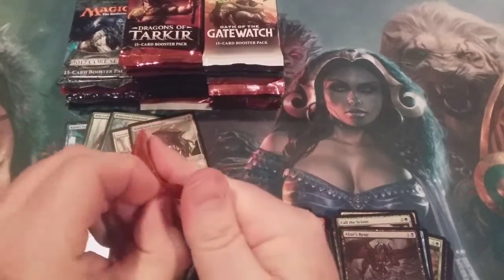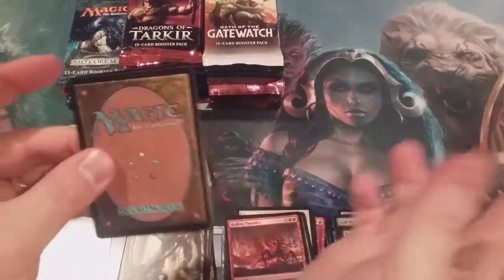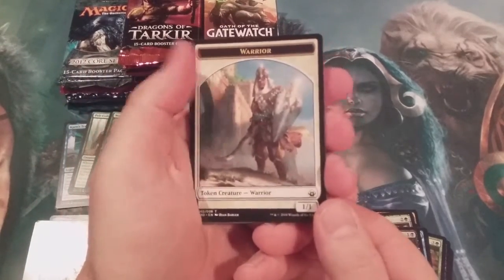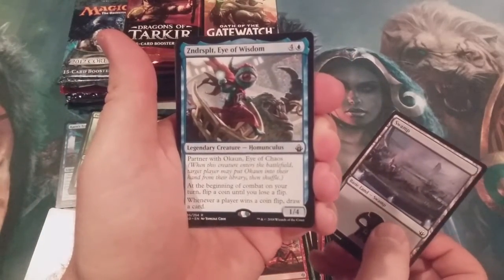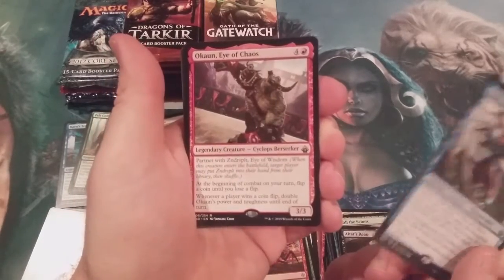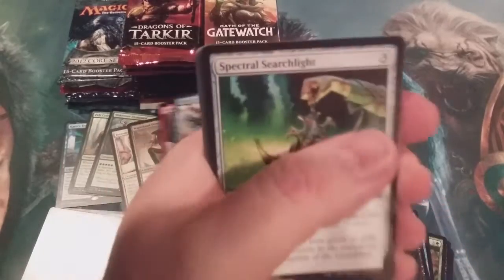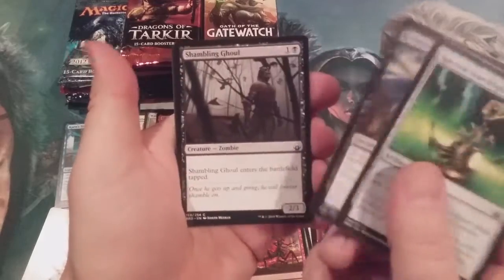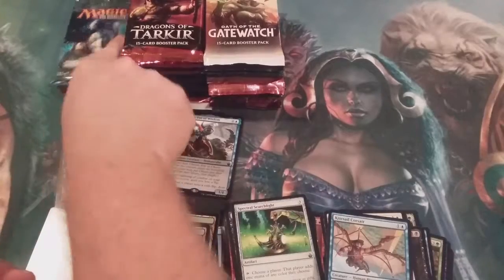Battle Bond, as we churn through our first third of this classic burgeoning chaos box. We got a Warrior Token, a Swamp, and the Eye of Wisdom with the Eye of Chaos — double rare pack. Excellent.